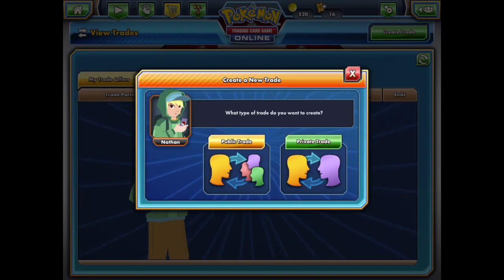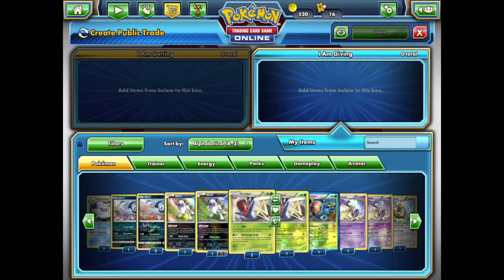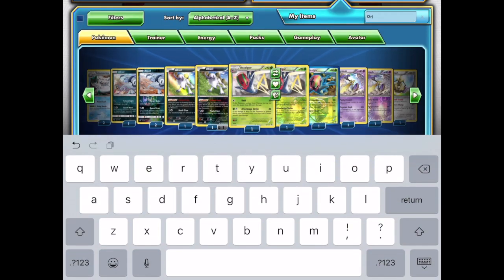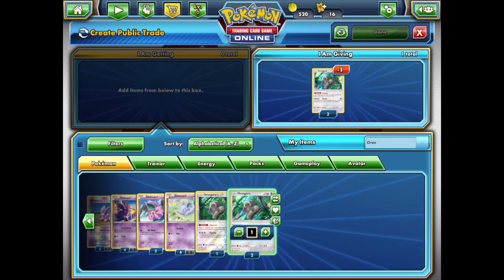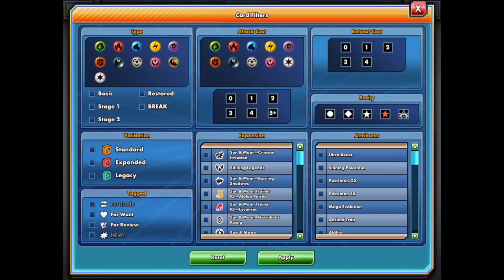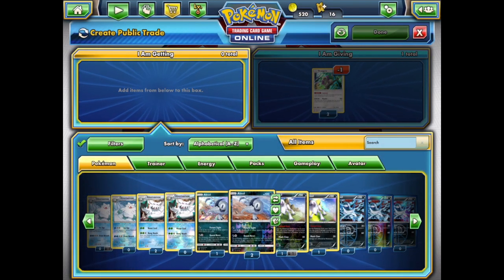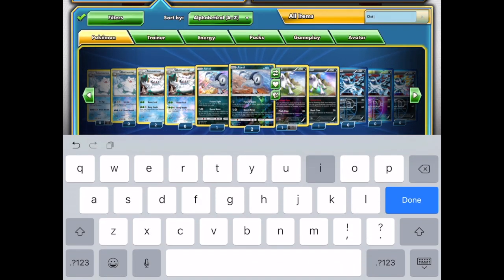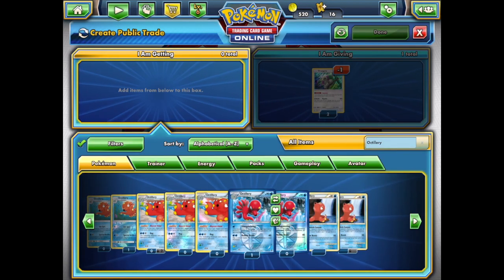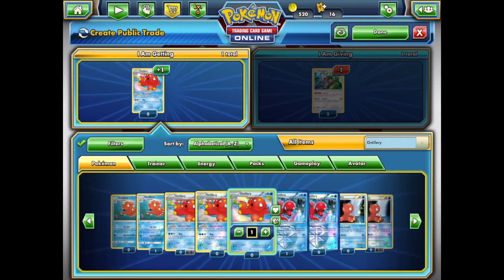From this Oranguru, I search around a little bit. I think maybe I could get an EX or GX out of it, although I don't try for that. Maybe I could have gotten a Necrozma out of it, since it was a promo and it is playable — it's about $3 right now. But instead, I just go for Octillery. Octillery is a step up from an Oranguru and is played more, so I don't think I'm gonna get the trade, but it would be a big step up if I did.